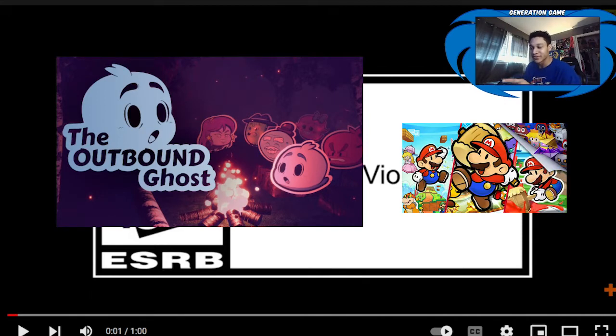Here it is — it's called The Outbound Ghost. If you look very closely at it, just by looking at the right side and not the logo, you'll see it has an interesting style. And that's the style of paper, and whatever game had a style like that — yep, you're probably thinking the same thing — Paper Mario.